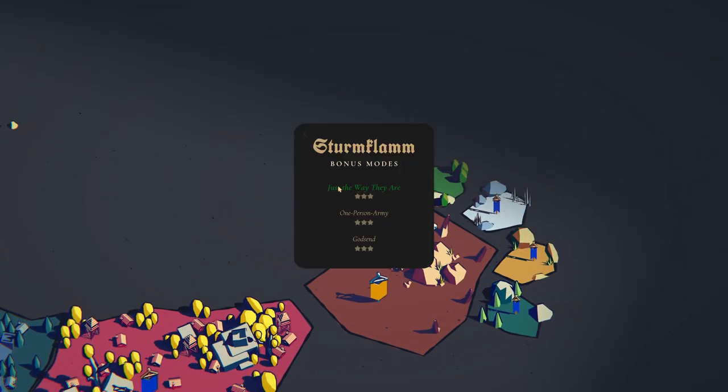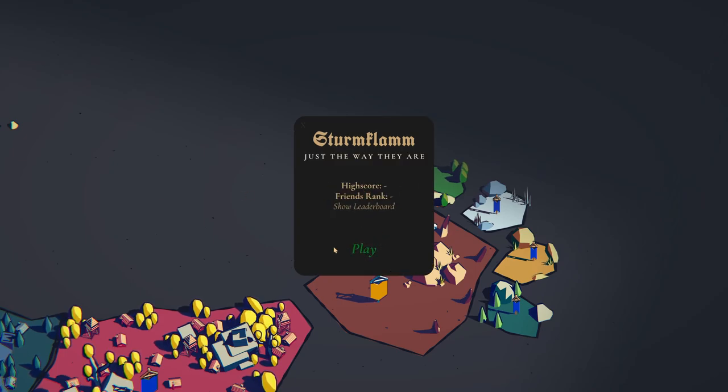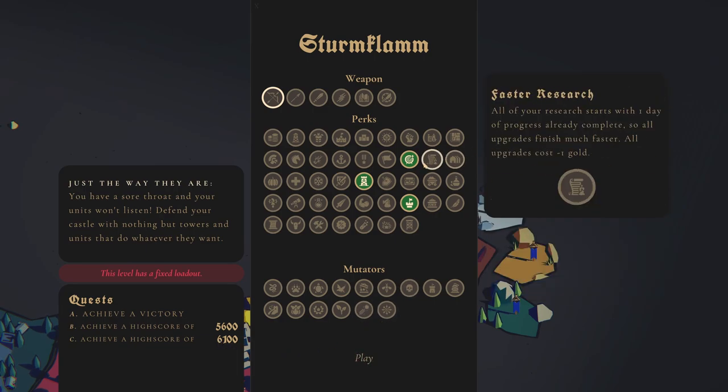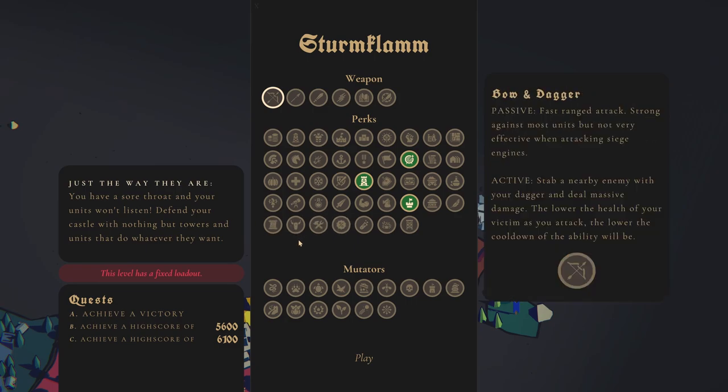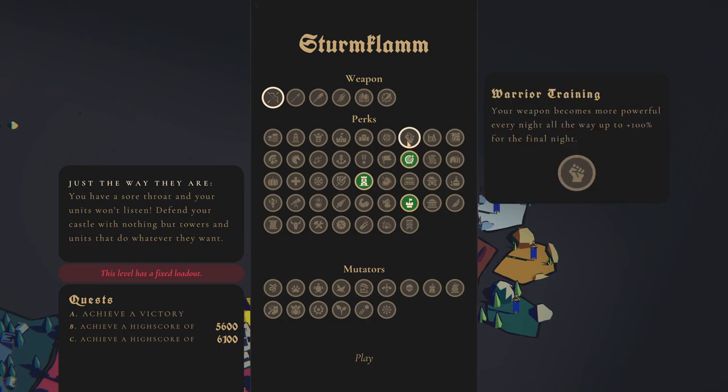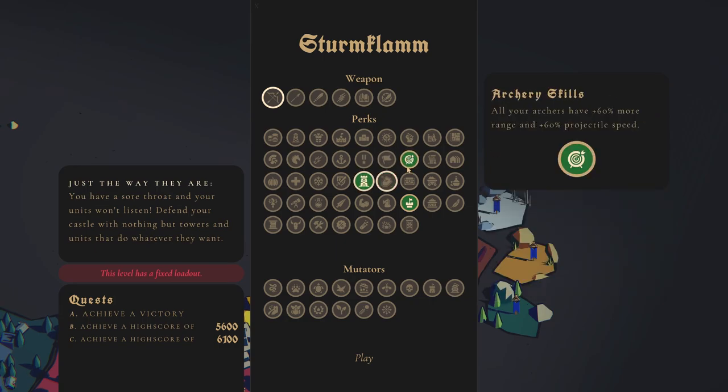It's a good challenge but also relaxing in some aspects with the early crowns. Let's look at what this is about: you have a sore throat and your students will listen. Defend your castle with nothing but towers and units that do whatever they want. We have to achieve victory and get a score of at least 6,100. It seems we'll have no weapons — naked in a sense — but we have archers with more range and more projectile speed, which is really good.